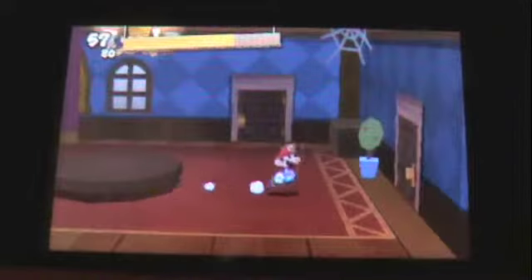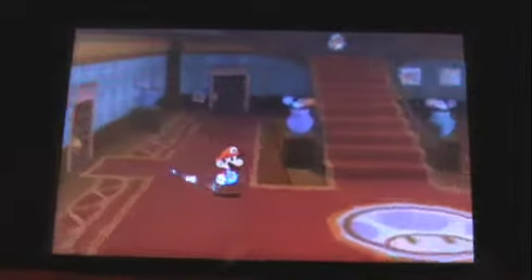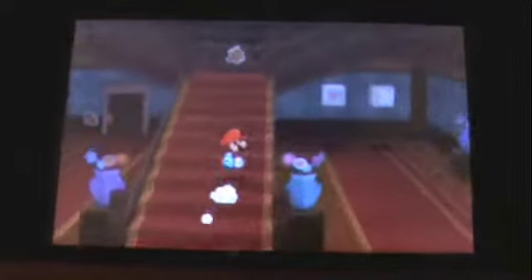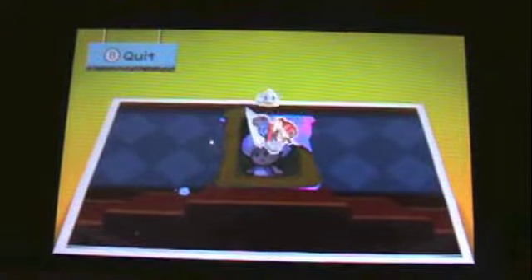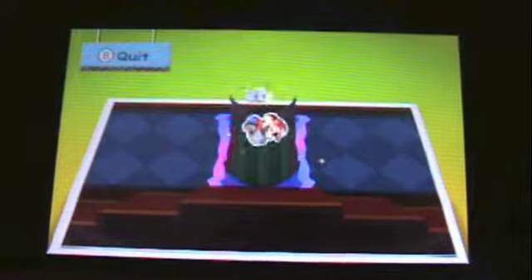And you're going to be finding lots and lots of scraps. But if you come up here and paperize this, take this Toad face out and you place it at the mansion door, you're good to go.